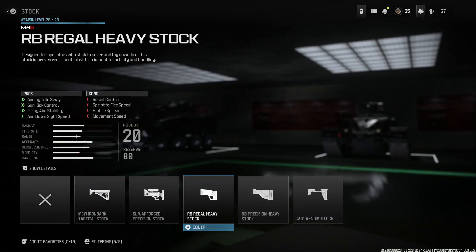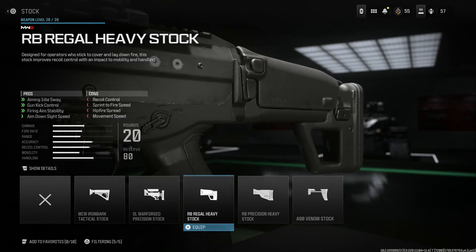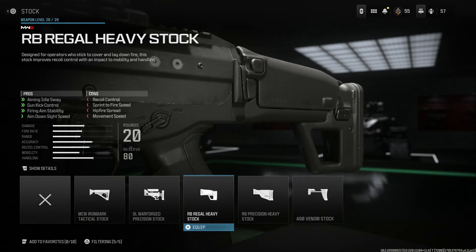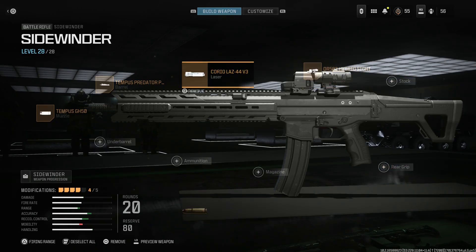For the buttstock option — if you don't want a laser, you can run the Regal Heavy Stock, which gives additional recoil control. However, Magpul is not the right buttstock for an ACR, which is why I'm not using it on this build. It's more similar to a SCAR prototype stock than an ACR stock. So what we're going to do is run no-stock — and the no-stock is acceptable because it's one of the variants on the Magpul Masada, which the ACR is derived from. This stock works just fine. For rear grip, we're going to skip out on that; feel free to swap that out for a laser if you'd like.